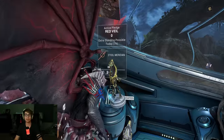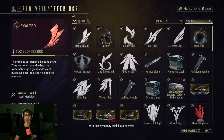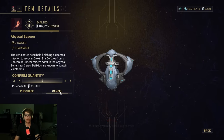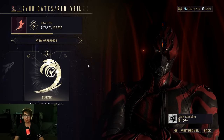Step one is you need to purchase from any one of your six main clans the new item, Abyssal Beacon, for 5,000 standing. This will unlock a new game mode on Ceres. This is where you farm the resources, Veinthorns, for the new Warframe, Dagoth.